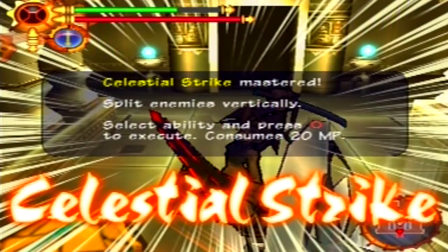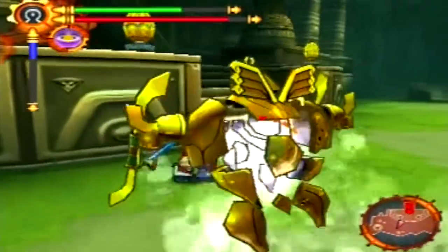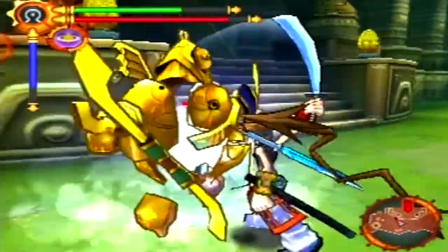So that's Celestial Strike, and after that, this is another enemy in Mana Temple - we're going to get Leaping Tiger from it. What I've noticed from this enemy is it has a very low chance of using the attack that allows you to get Leaping Tiger. They'll use every other attack but that one.